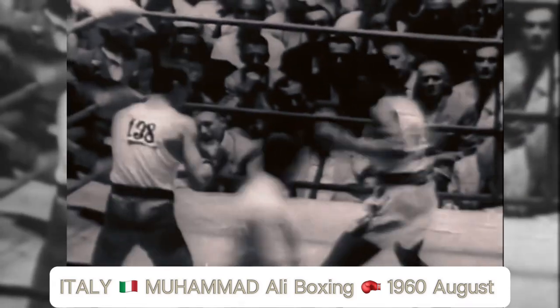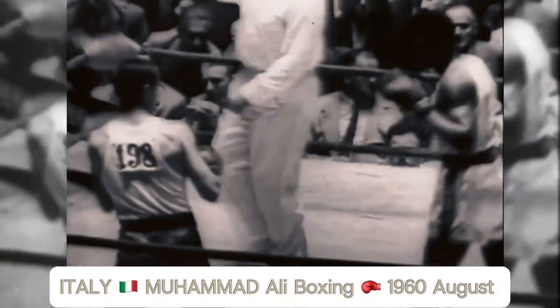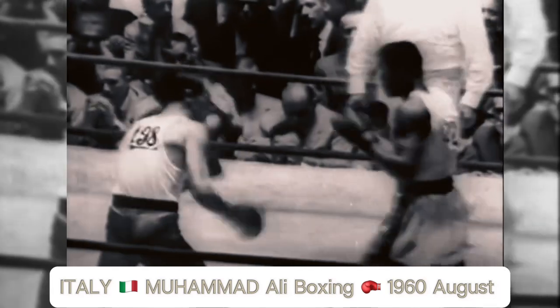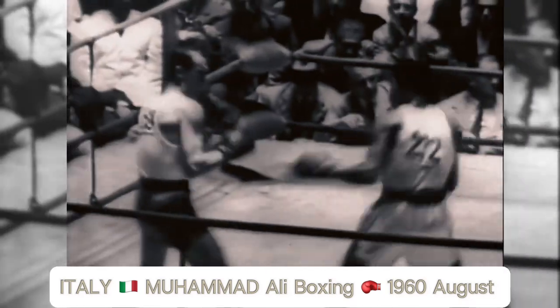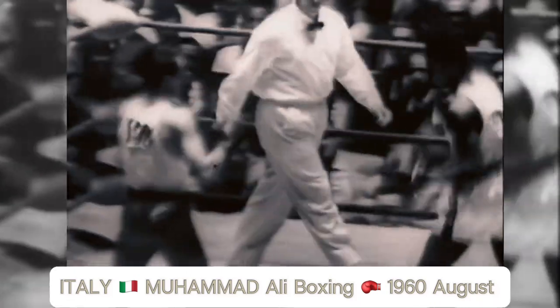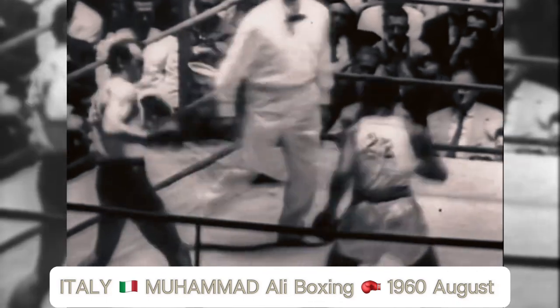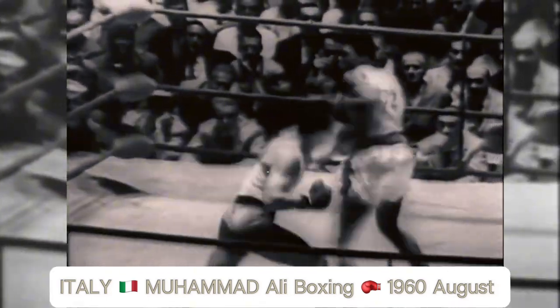Clay, in white, has proven to be the class of these 1960 Rome Olympics. He has coupled blinding hand speed with brilliant footwork to win clear-cut decisions over his previous opponents. Clay is like lightning in there. Play is attempting to lead with his right, a tactic usually employed by a right-hander against the southpaw with good results.